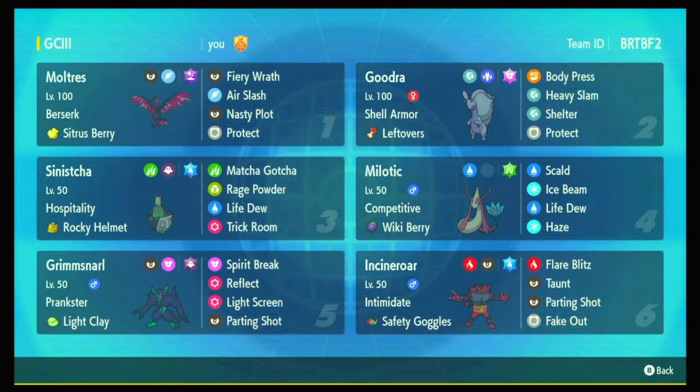The final addition is Incineroar. Fake Out helps set up, Intimidate helps set up, Parting Shot helps set up. I have Taunt and Safety Goggles just to shut down Amoongus — it can cause a lot of trouble since Moltres and Goodra have no immunity. This Incineroar is speed creeping a little, so it should be faster than most Incineroars to get Fake Out first and Taunt them before they can Parting Shot. Because if I can get a free setup turn, that can really snowball the game.